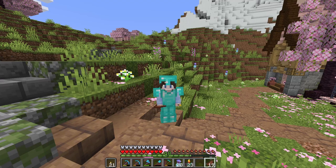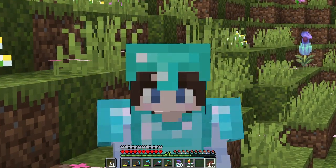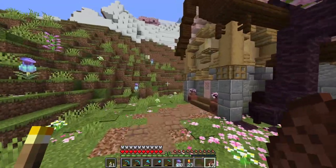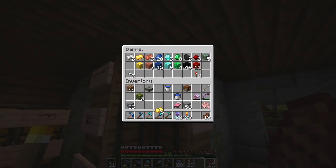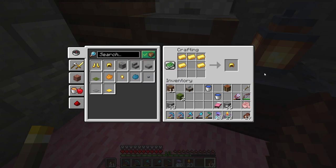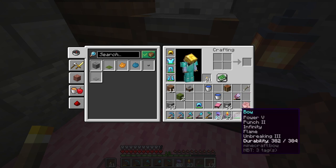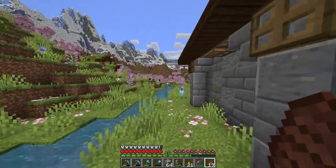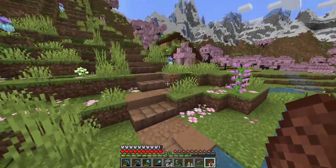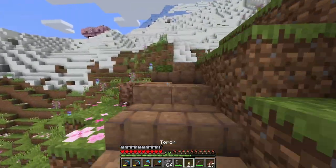We've spent this whole episode so far building and decorating our nether portal but I think now it might be time to actually use it. Let's go do some exploring in the nether — but first I definitely need some gold armour. We can make a helmet. And I've got myself a bow that I enchanted in our little enchanting spawner area — we'll definitely take this, it's got Infinity on it so we just need one arrow. I have my bow, I have some blocks, I've got a flint and steel in case our portal gets blown up by a ghast, and some torches and some food. I think we are ready to go and explore the nether.